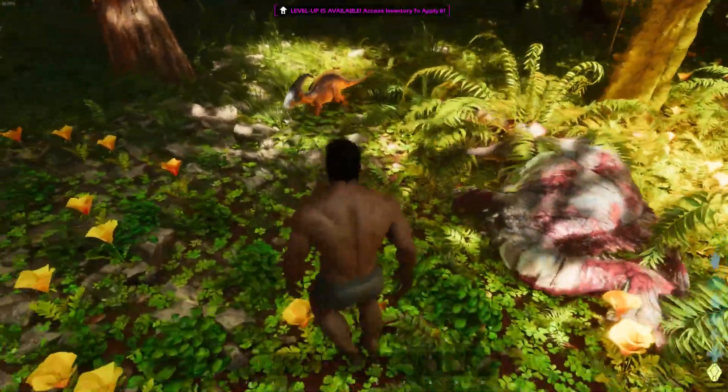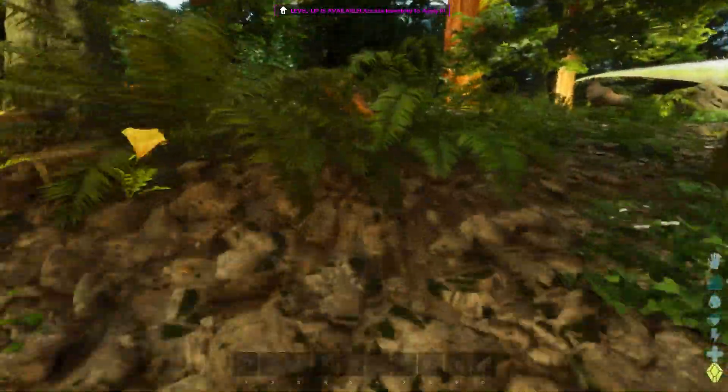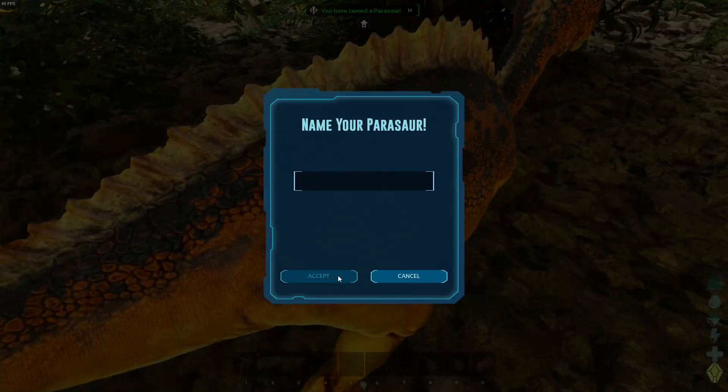All you've got to do to claim the baby dino is go ahead and kill the mother dino. Once the mother dino is dead, the baby is gonna run away, so you have to keep an eye on it. Once you get up to it, you'll just have to press E like the normal process.